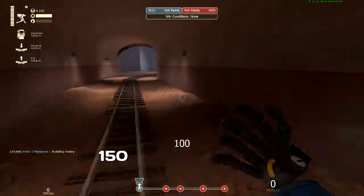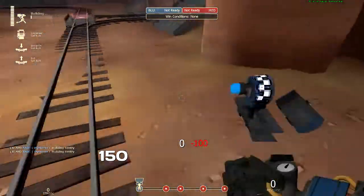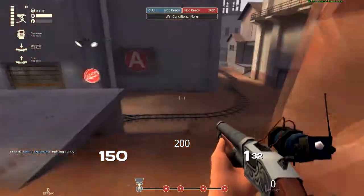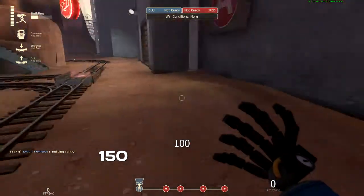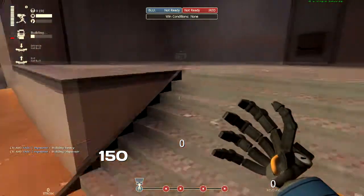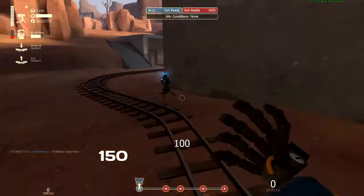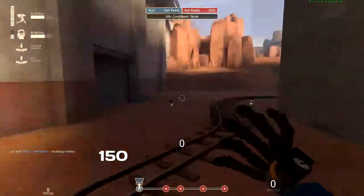I'll drop my sentry before or after the cart. Sometimes I'll push up here and drop my sentry right there. Once we cap first, I'll drop my sentry right here so it's getting some chip damage. I'll drop a dispenser, and if I can get up here — assuming there isn't a sentry there or it's being distracted by something else — I'll grab the ammo, come up, and drop my sentry so it's a bit more of a distraction.